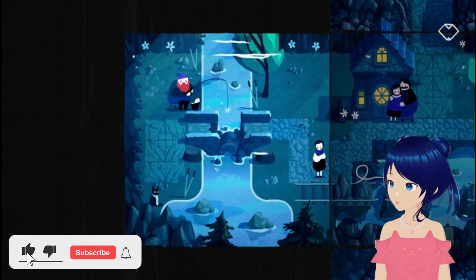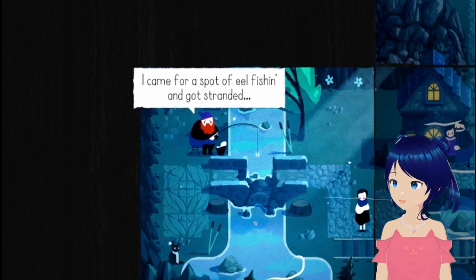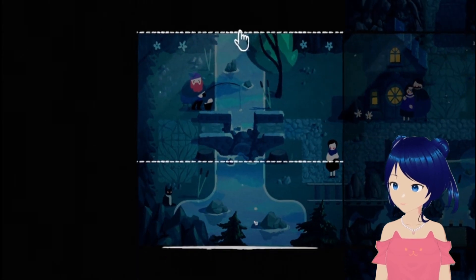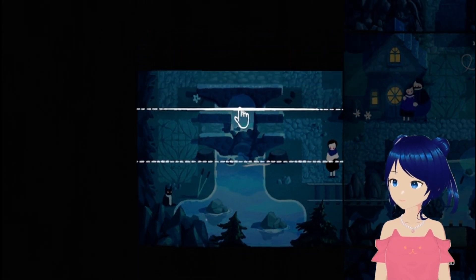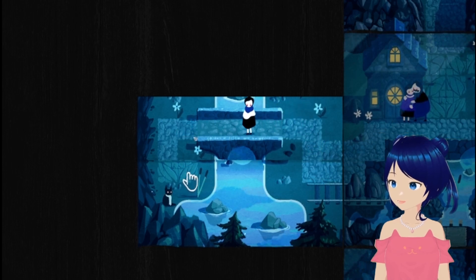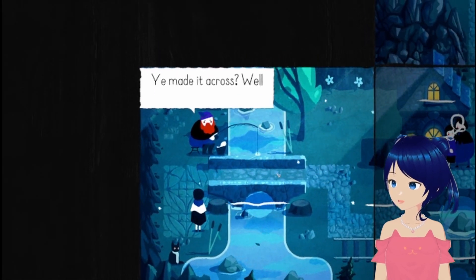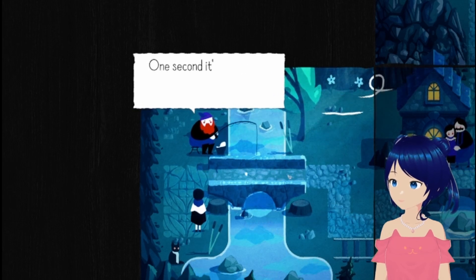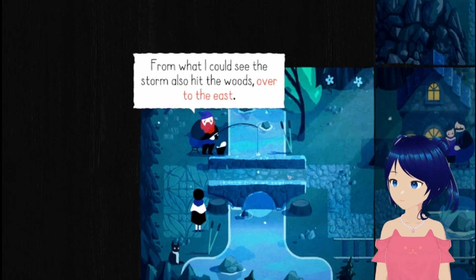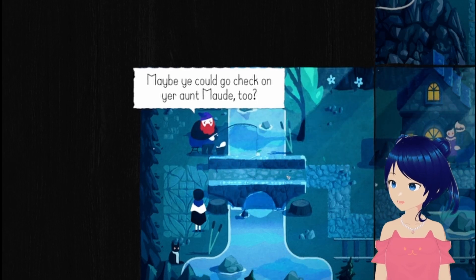I click the map to move her. Hello there, it's me across the river. I came for a spot of eel fishing and got stranded. Help a weary fisherman back across, would ya? And then I climb across. You made it across? Well, that's something. One second it's broken, the next it's fixed. Life's strange, ain't it? From what I could see, the storm also hit the woods over to the east. Maybe you could go check on your Aunt Maude too?